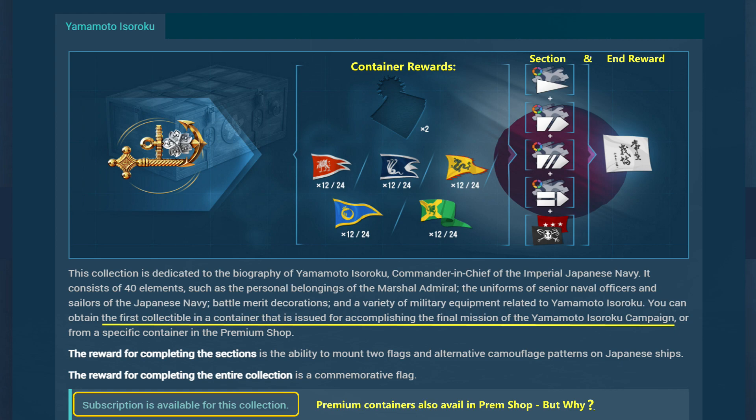Kicking off the review of all collections, we start with those that benefit from subscriptions. The first is the Yamamoto collection — you gain the first container from the final mission of the Yamamoto campaign. You can also purchase premium containers in the premium shop, but it's fairly expensive when you can get it for free. Each container gives various rewards; you see two numbers like 12 and 24 — the 24 is from the premium container, 12 from a regular container. Each section gives you alternate camo color and a second flag. The final reward is a commemorative flag, and each container gives two pieces.